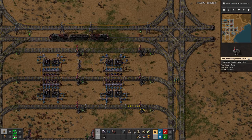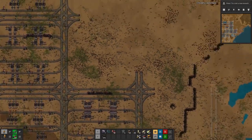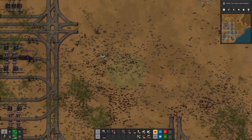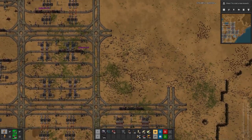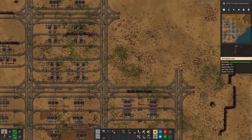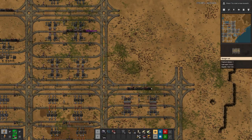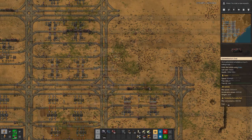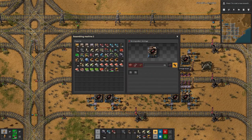If we have four input materials that will be really tricky. I'm not really sure if there are any four-input recipes in vanilla Factorio. Let me throw together the red ammo production up here and then we can have military science. The red ammunition is now also in place.